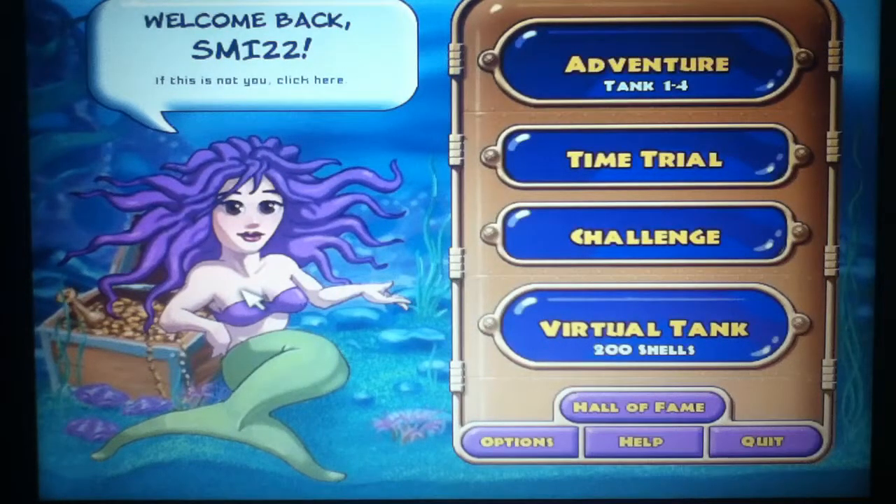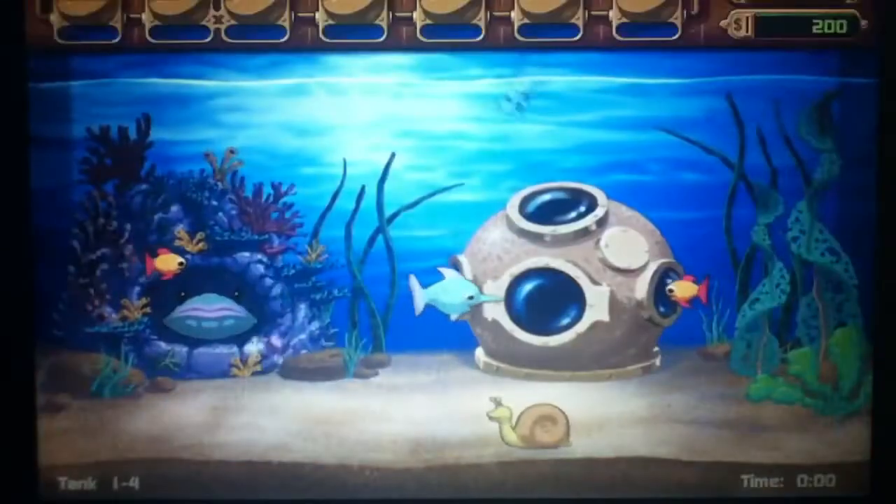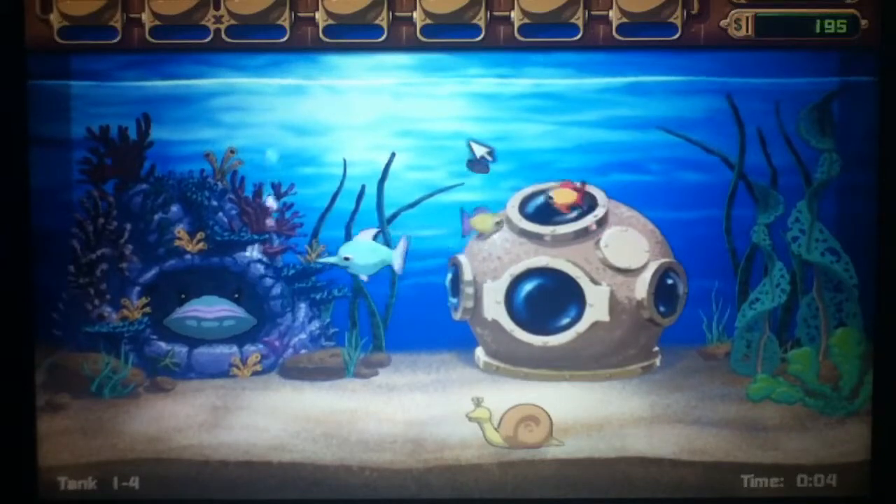Hey guys, this is SNMI22. Welcome back to Insider Crane Deluxe. This episode we're doing Tank 1-4. We have Stinky, Niko and Itchy.